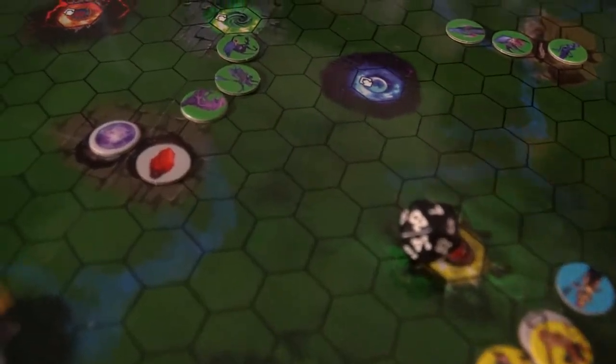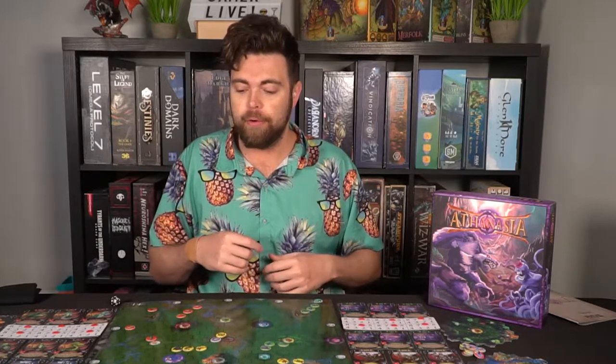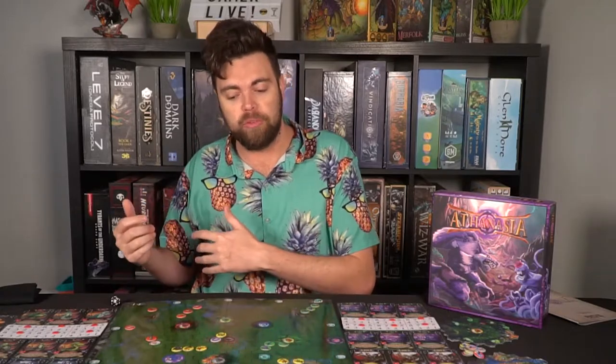The game has some unique spaces on the board. There's a tower space that gives characters range if they are on or adjacent to it. There are obelisks which give stat bonuses once activated. And there are warp gates that let you bounce between worlds to move around the board and secure specific locations.